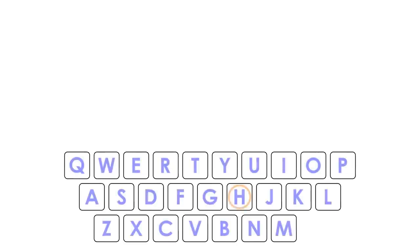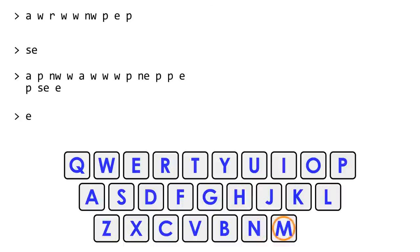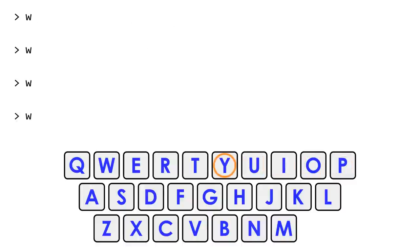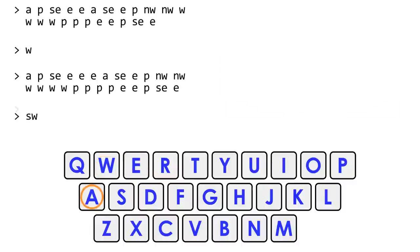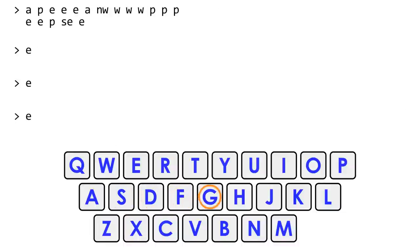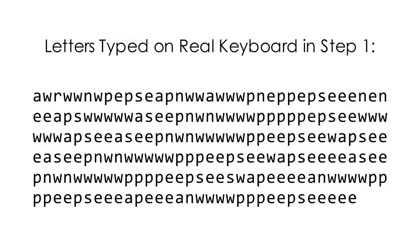Step one of our solution is to navigate around the dungeon and write commands on the final blackboard in room H and the blackboards in rooms N, P, R, E, W, A, and S. I'll explain the commands we wrote in more detail later. Once the blackboards are set up, we navigate to room G where we will start step two. During step one, we type 207 letters on the real keyboard and nothing on the game keyboard.